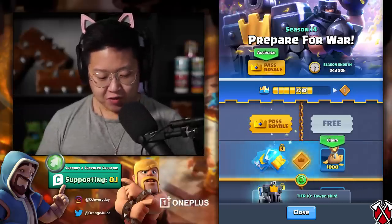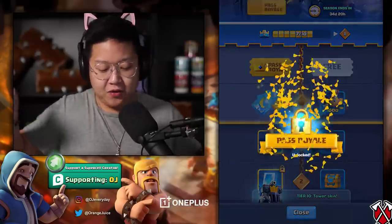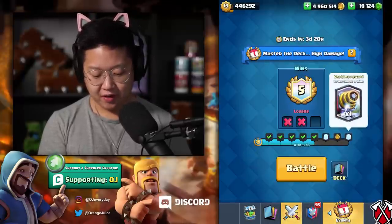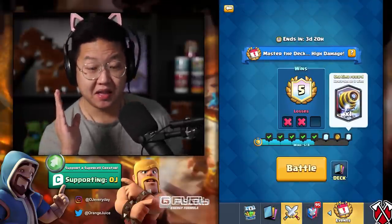Prepare for war. First things first, we've got to activate the past infinite — the continues are just way too juicy not to get it. Plus this challenge has two rewards in there: you got Mega Knight and you have Sparky in there. This is legit.